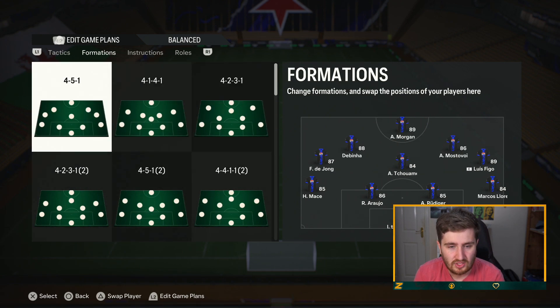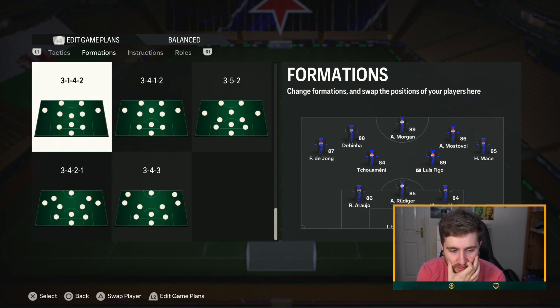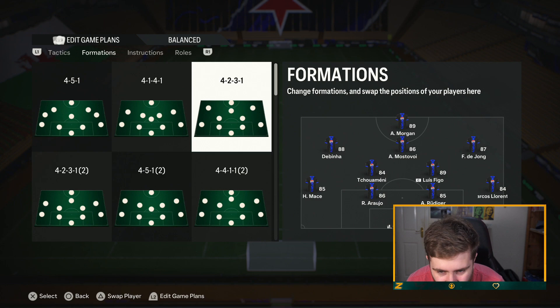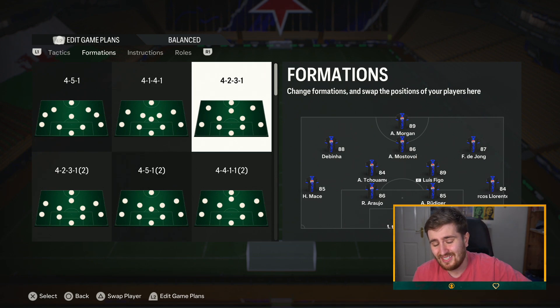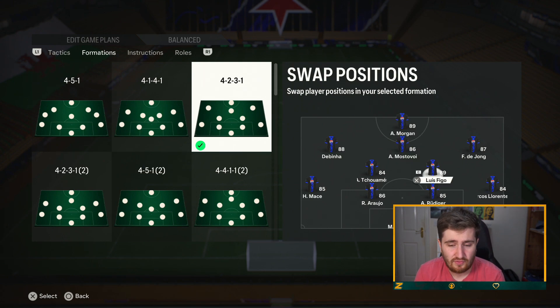Fourth formation: the 4-2-3-1 — good old faithful. It's probably the best formation to start out with for any new beginner learning the game. I do offer coaching by the way — I was a professional player myself, traveled the world, played tournaments, and have coached people to world championships in FIFA. I've coached around 600 to 700 people. DM me on Twitter if you're interested. The 4-2-3-1 is very well-rounded and doesn't really have a major weakness, though the lack of two strikers has become more of an issue in recent years.